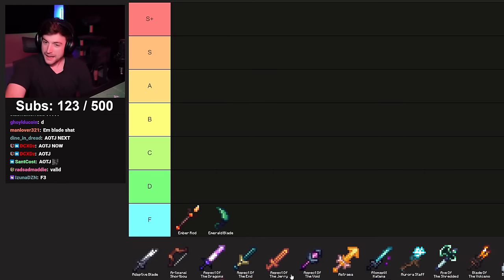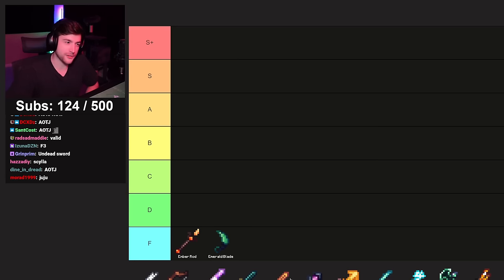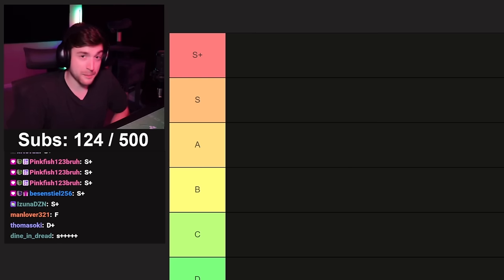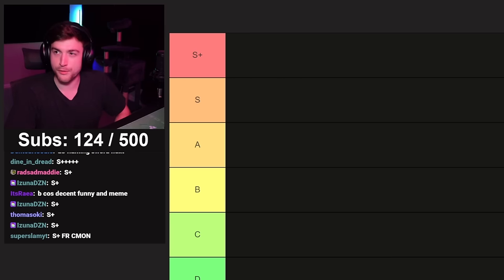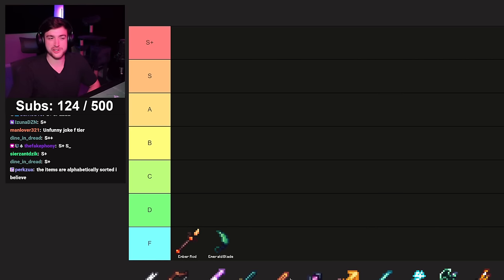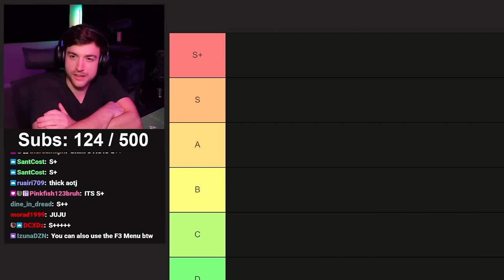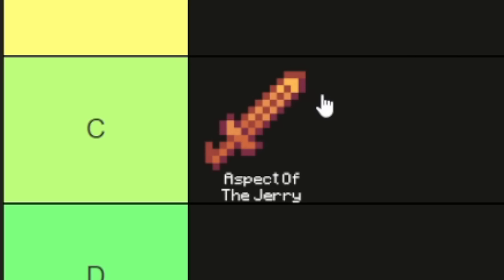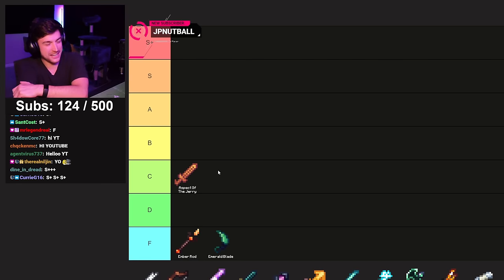Aspect of the Jerry — even if you had Ultimate Jerry 5 and hot potato books, I remember we did the damage test for the price and it's not even that terrible. It's like, I would never use it in actual progression, but I've never tried using AOTJ. We're gonna give it a C because it's not useful. Let's be honest, it's a meme weapon.